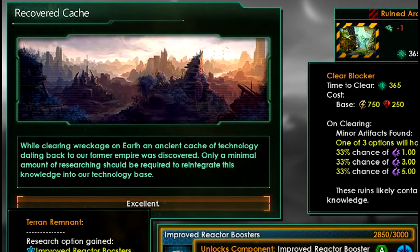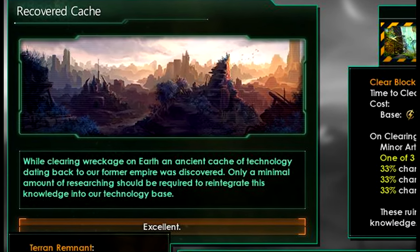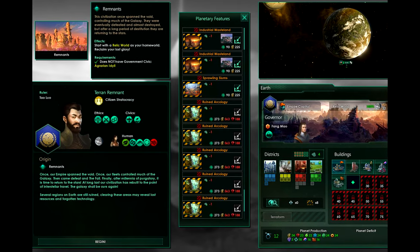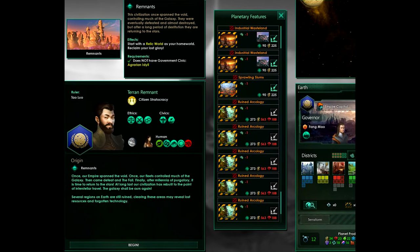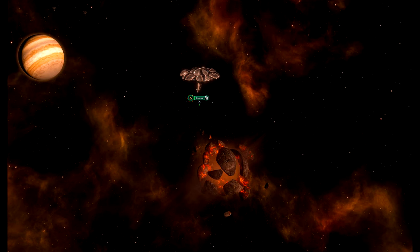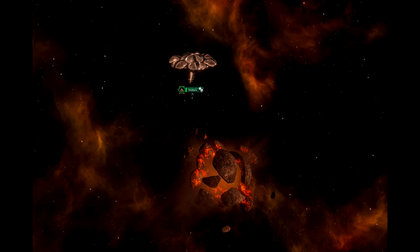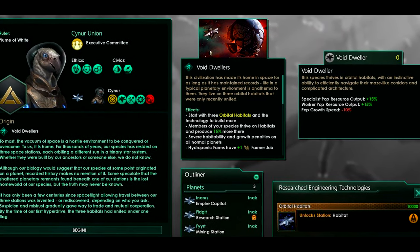Galactic Doorstep is available to everyone — start with a dormant gateway in your home system which can be investigated and reactivated. Then we have the Tree of Life, that is only for hive minds — starting with a powerful Tree of Life on your home world, disastrous if you would somehow lose control of it, and colony ships also plant a sapling on new colonies. Unlocked by Utopia, the Tree of Life gives you a lot of bonuses: pop growth speed +15%, society research from jobs +10% more, housing +10, and 4 additional agriculture districts.